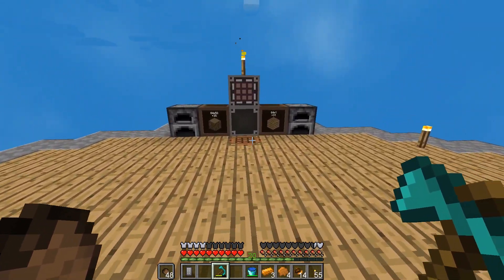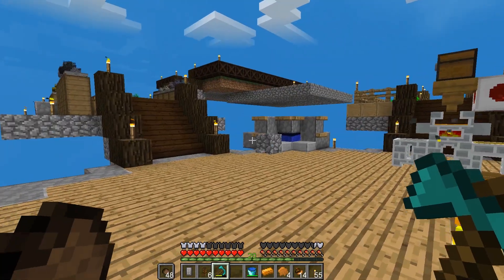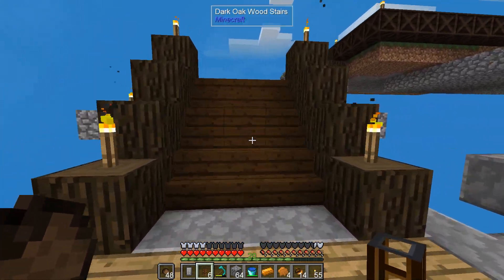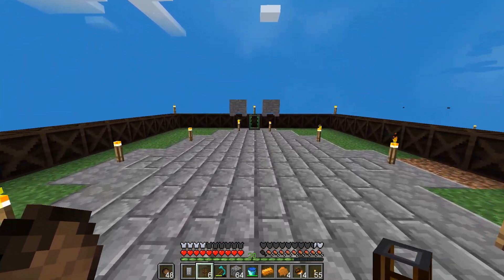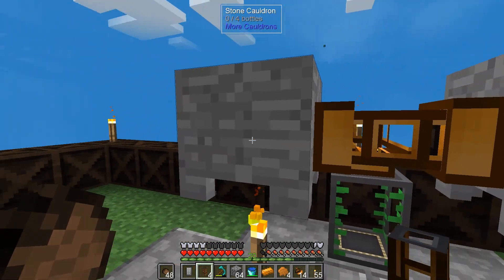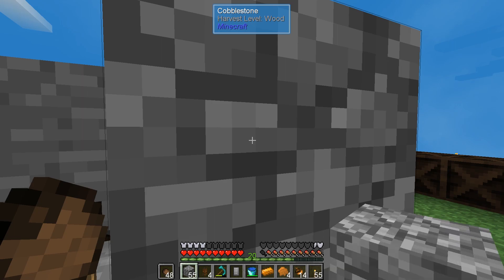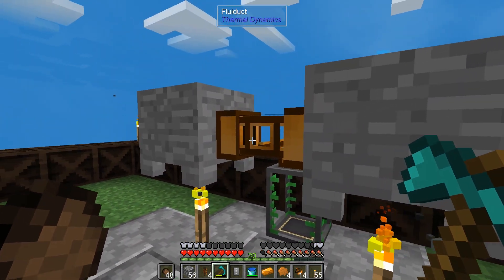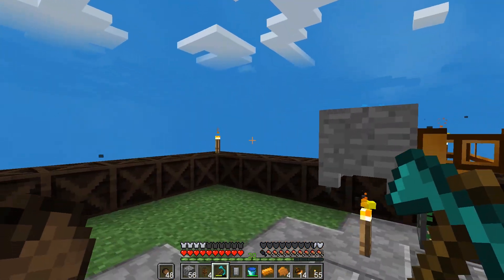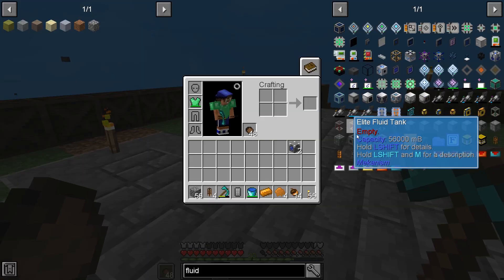We can take these two and make some of the fluid ducts. Let's make some of those. Once we put cobblestone in, we should be able to pipe this stuff out into our little thing here, and then use the wireless thing as well. Let's put in some cobblestone and see if that takes it out. Do we need servos or something? I think we need servos and things to tell this thing what to do. I haven't used these thermodynamics pipes for a while - I usually use the Ender IO ones because they're very easy.